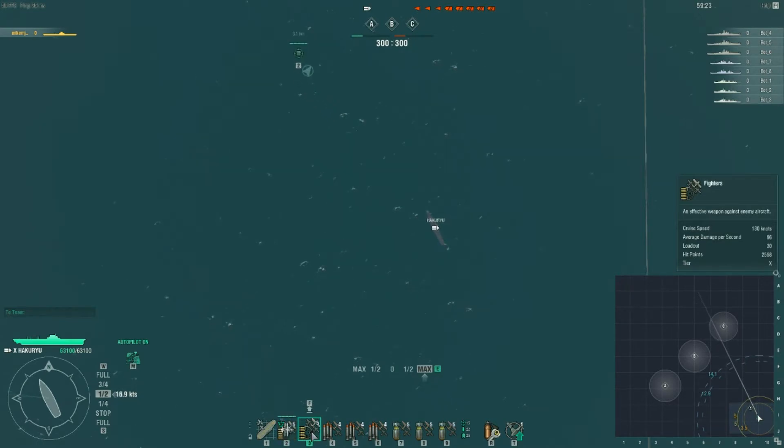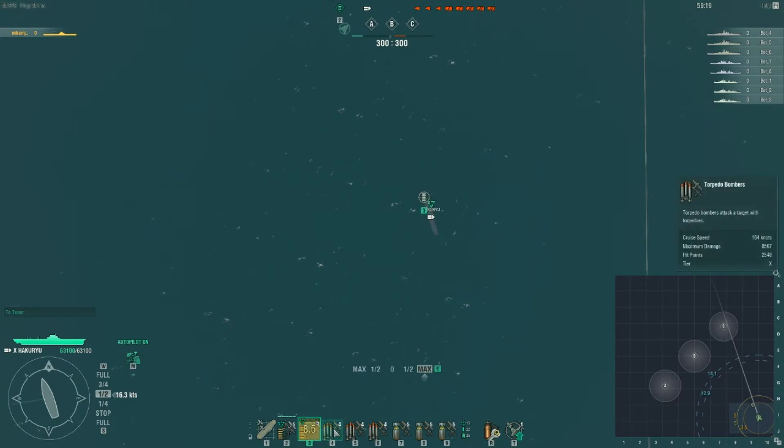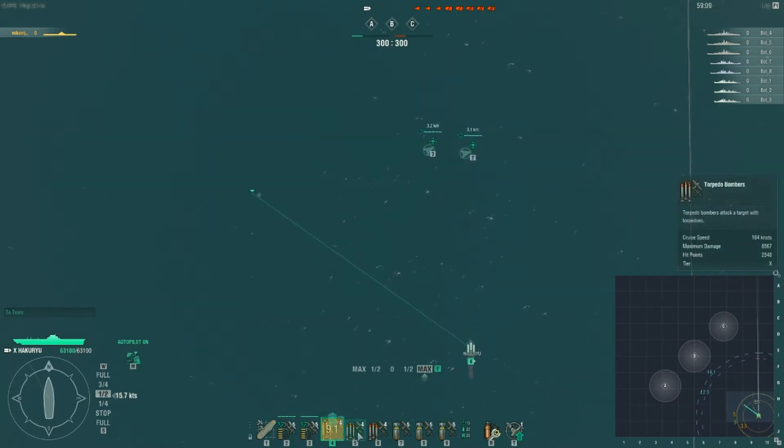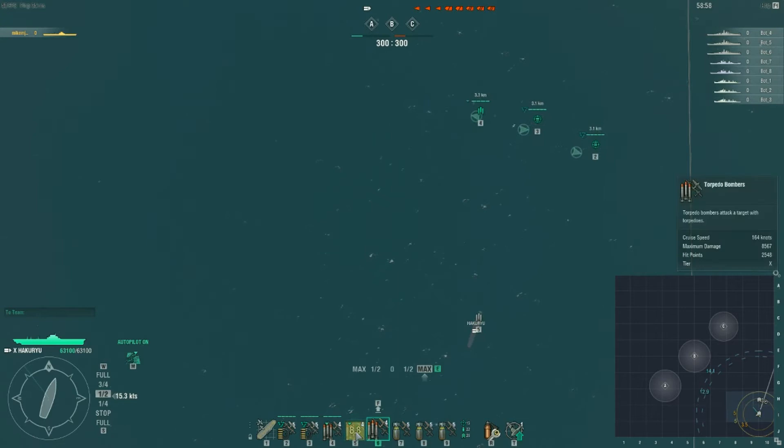The second way is to left click and select your aircraft carrier, which will defend your aircraft carrier or any other ship. The third way is to press the number key and left click on the screen — it will launch the planes, as you can see here. You can also select an enemy ship to attack that way as well.